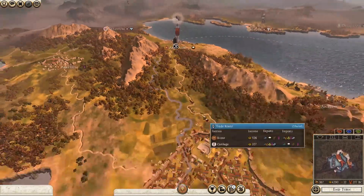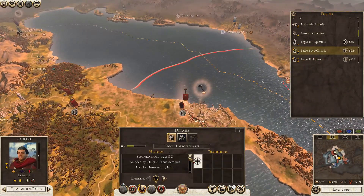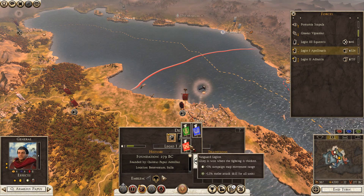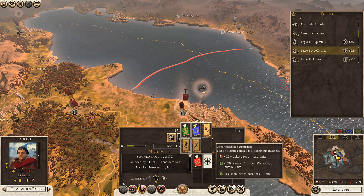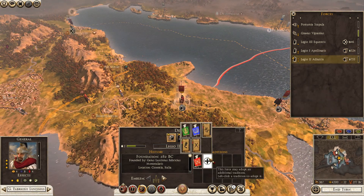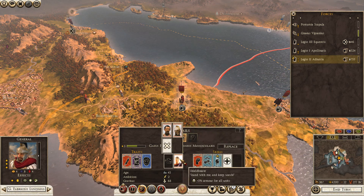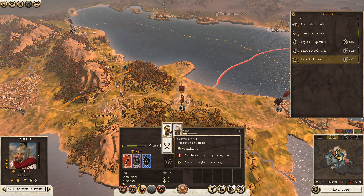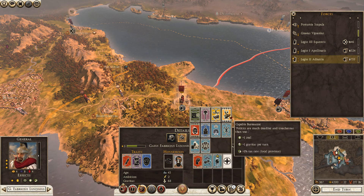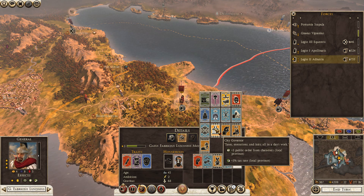We'll go for another end turn. We've got here — I don't want anything that increases upkeep. Vanguard Legion, five percent — that's certainly going on. Engines of War as well. My faction leader — what traits has he got? Five percent armor, morale plus fifteen, local province. I think we'll change that — Gravitas, capable bureaucrats. I don't really need that at the moment but I certainly need the other.